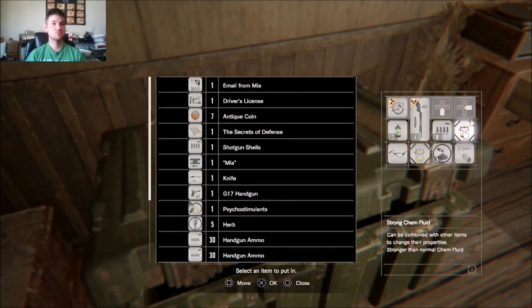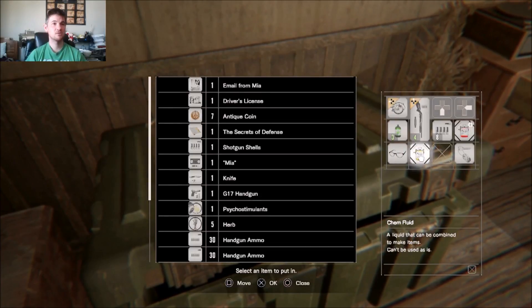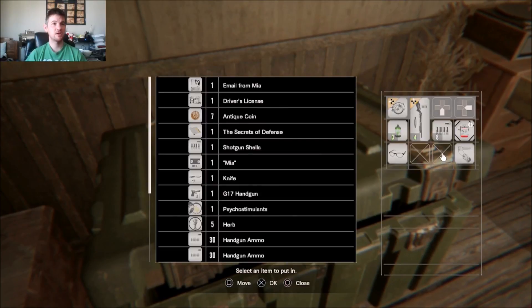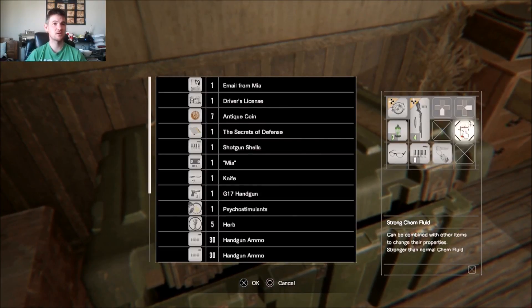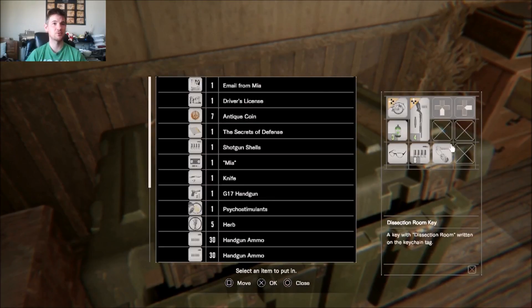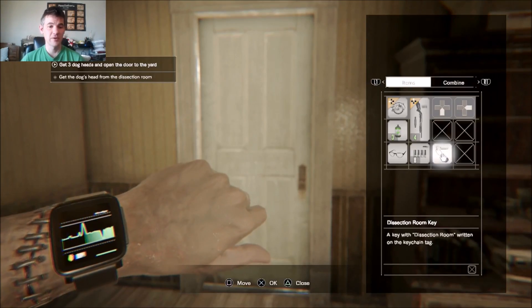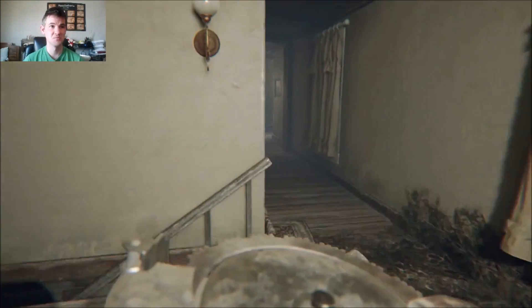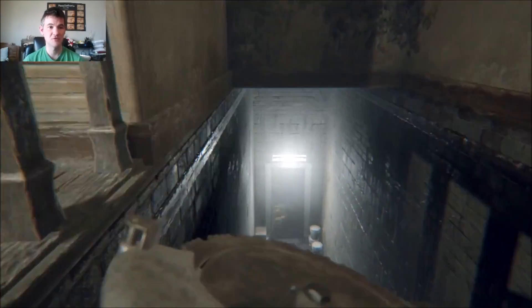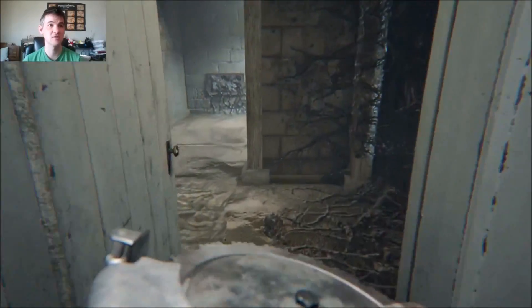Behind Travis is the second flavor of the molded — a funky arm that reminds me of the good old days of Resident Evil 4 with Jack Krauser. And here's the dissection room key. We're gonna go back and dump some items off because we're full. Chem fluid, shotgun shells — dissection room key we'll need.